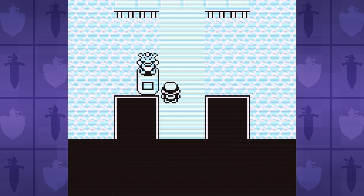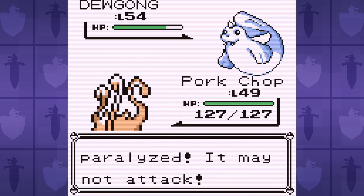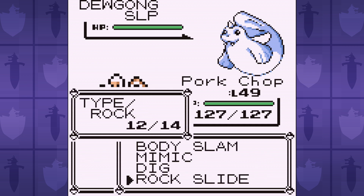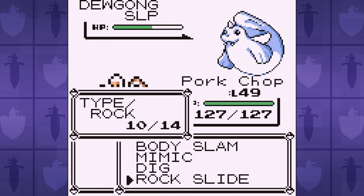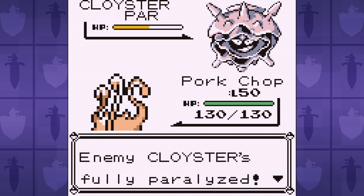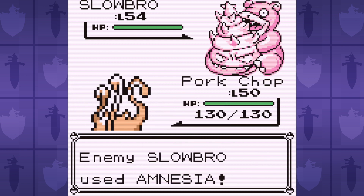Up first is Lorelei, and the goal is to get to the Slowbro so we can mimic Amnesia to raise our special while badge boosting all of our stats. Dewgong is easy enough to take down since it just continuously spams Rest. It takes a while because Mankey's damage output is more underwhelming than Space Jam 2. But Cloyster has the highest defense stat in the game, so even our super effective Rock Slides barely dent its bulk. Between Supersonic causing confusion and Clamp stunlocking us, it takes a banana bunch of resets before I'm able to get to the Slowbro and set ourselves up.